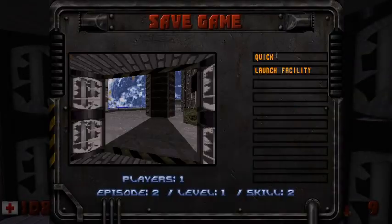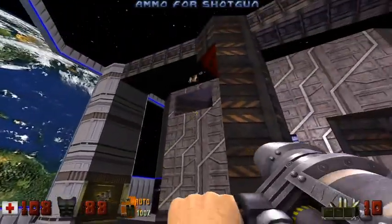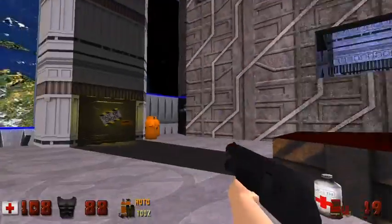Just remember, I need to set up my quicksave slot. Come here, ugly. Where did you land? I think he jumped down there.